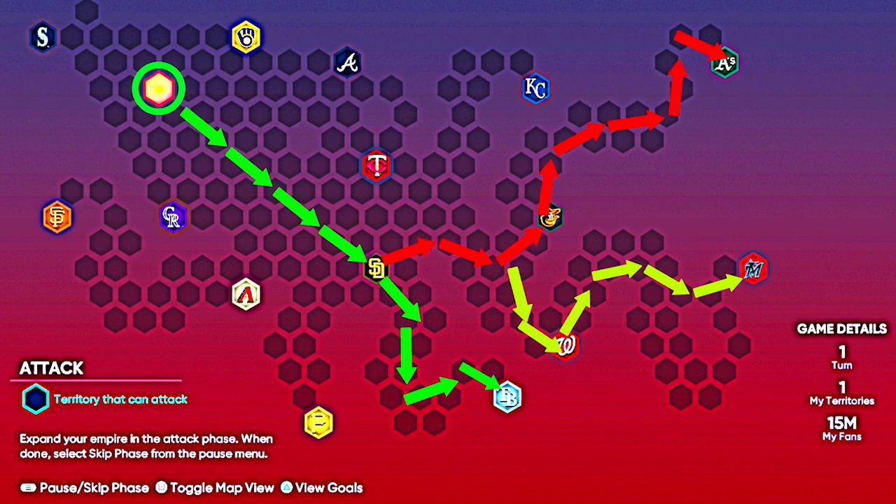You guys are looking at the Conquest map. Where we start is that green circle — that's our starting point. Follow the green arrows first and move your way down towards the Padre stronghold. One important thing to note: we're going to be doing this Conquest map twice. The first run is 15 games completed entirely, and the second run we're only doing about eight games.